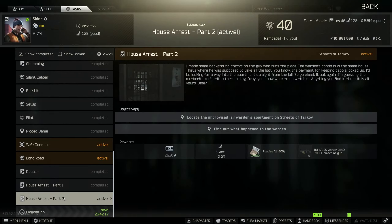Hey guys, I'm back with another quick no-nonsense guide, this time for a task called House Arrest Part 2. We need to locate the improvised jail warden's apartment on Streets of Tarkov and find out what happened to the warden.